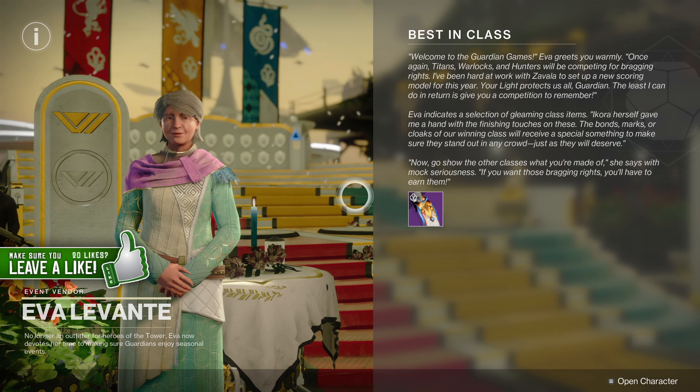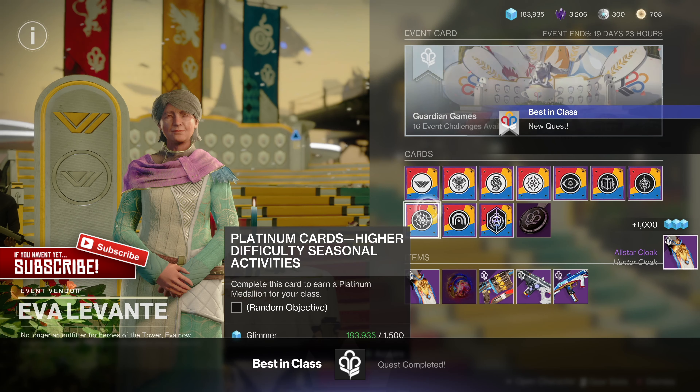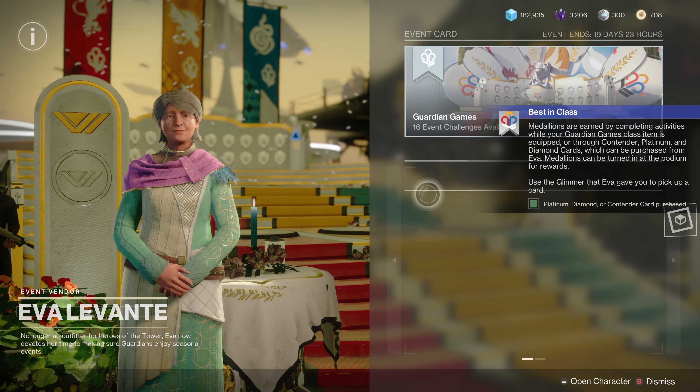To begin your quest for the All-Star Vector you first need to visit Eva Levante at the tower. Speak with Eva Levante to receive the new guardian games class item and the quest Best in Class. This is the quest you must first complete in order to get the quest for the exotic All-Star Vector.